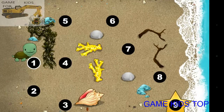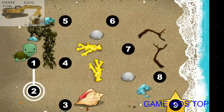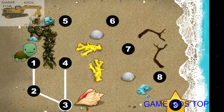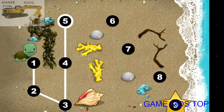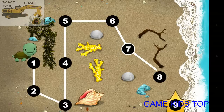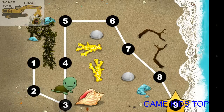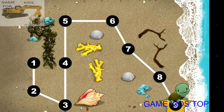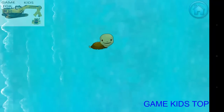This baby turtle needs to get to the sea. Connect the dots to show her the way. You're doing great. One, two, three, four, five, six, seven, eight, nine. Happy travels, tiny turtle.